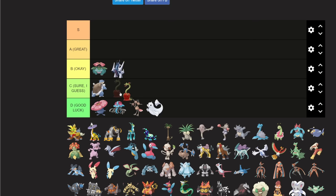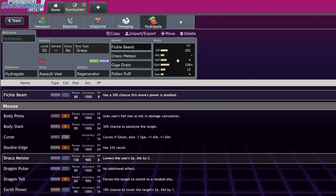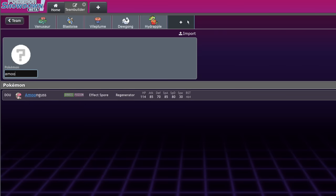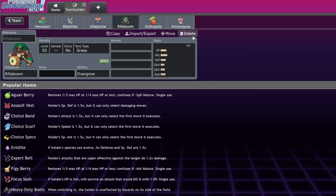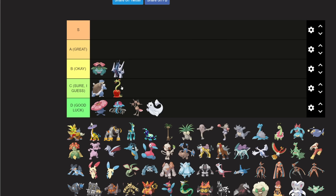Hydreigon is 'yeah sure I guess' tier. It has cool tools and great stats, but its typing means it's always going to be a Terra sync. Icy Wind is good into the many Dragon types this gen, and being immune to Spore and Rage Powder is great. You can run Draco, Giga Drain, and Pollen Puff to heal partners, but it's competing with Amoongus and Rillaboom. When you're playing second fiddle to those two, it's hard to justify — so C tier.